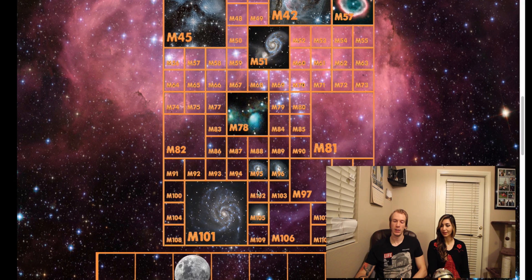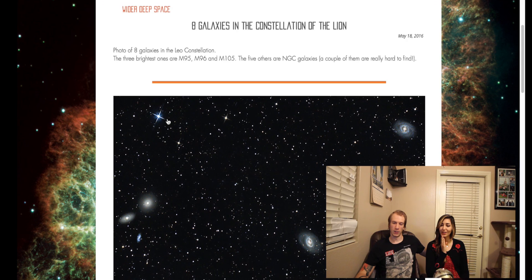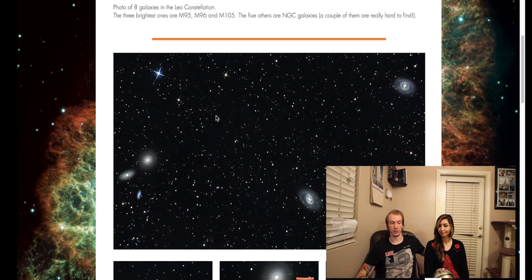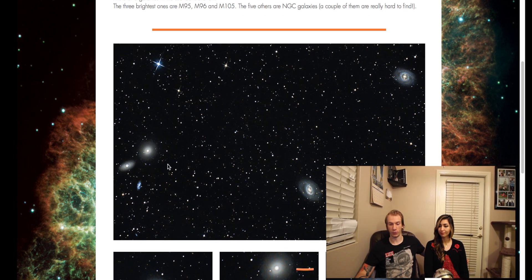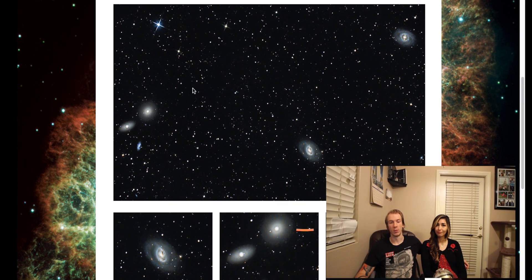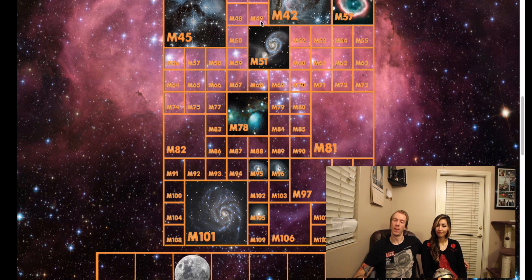Next is a series of three — M95, M96, and M105 — all captured in the same shot. If we pull that up, we'll point out where those are exactly. That's a ProMate Telescope image, so it's already super giant. There are about eight galaxies in this image — one, two, three, four, five, six, and a couple more that are super hard to find. There are three Messier objects in here, so that's three easy checks on the catalog.